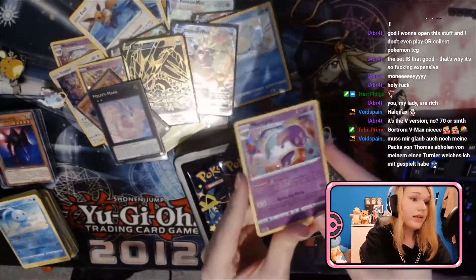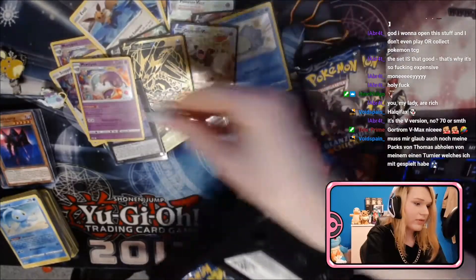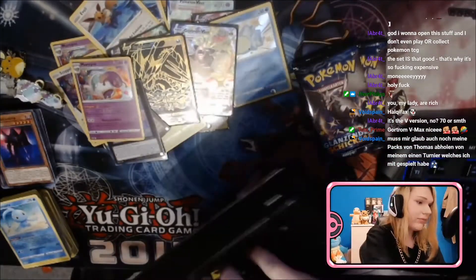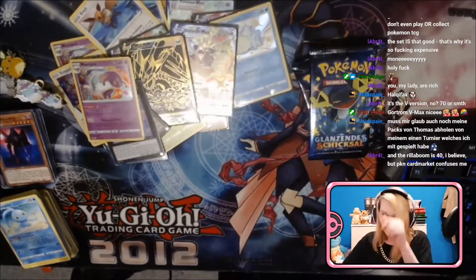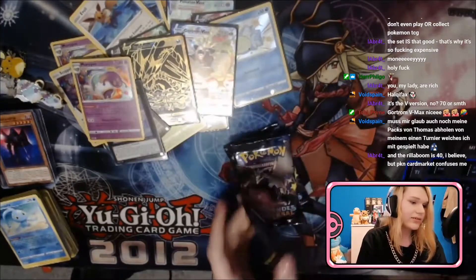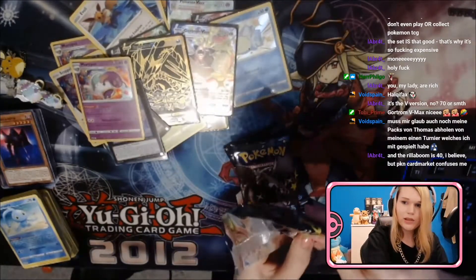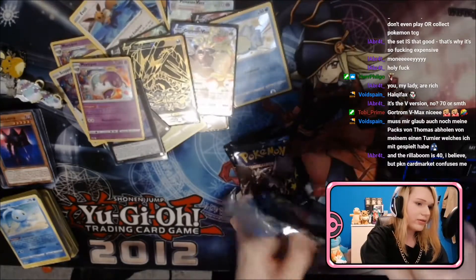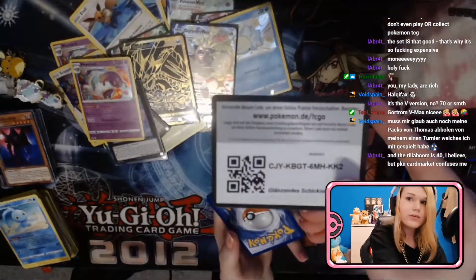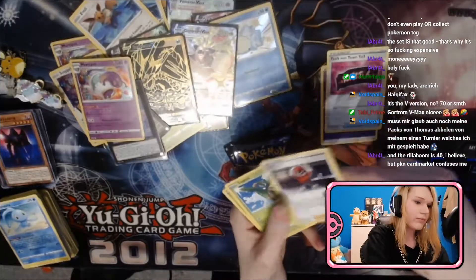Okay, second Sinistee, Sinistee pin — we already saw that. A code. Dear Arceus, bless my last three packs. That one is around 40 I believe, but Pokémon Card Market confuses me. Psychic energy, Timburr thingy, Ball Guy.